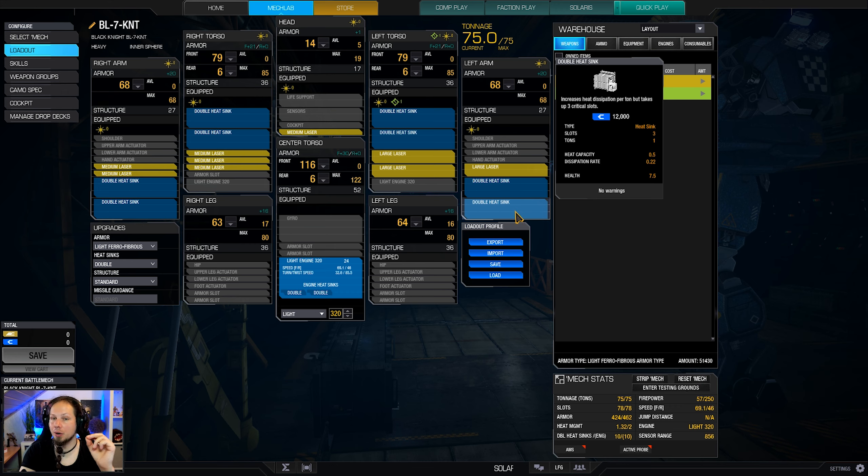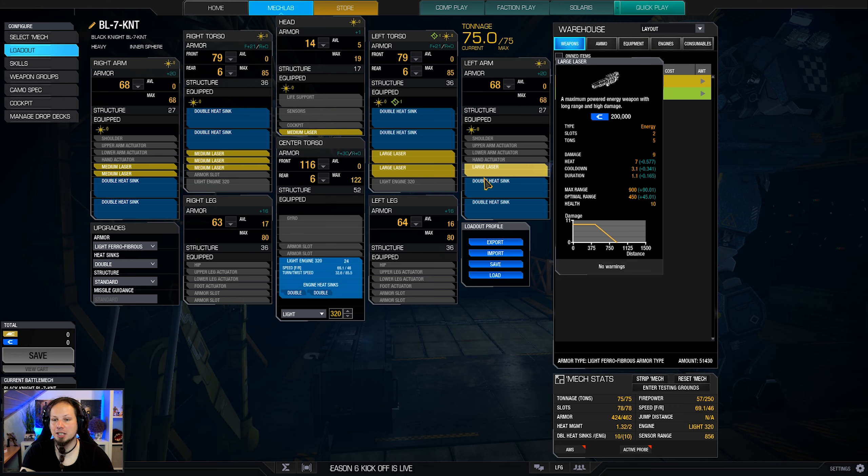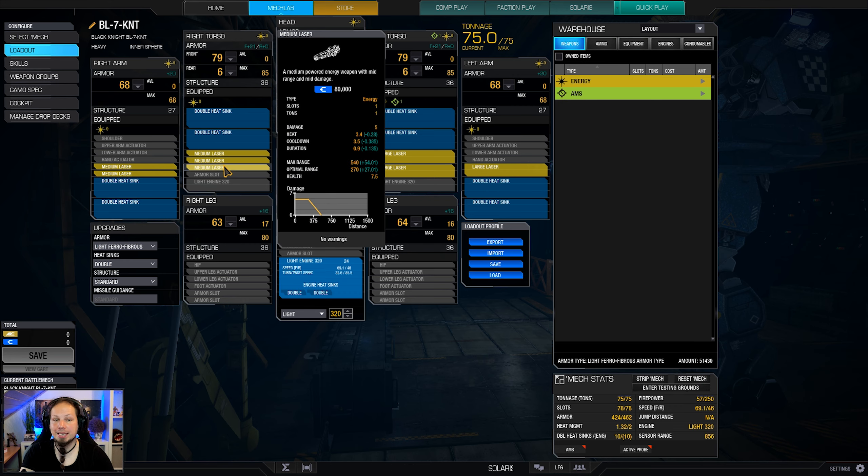Make sure that you engage early and that you use your heat early but take some breaks in between. We are running a light engine 320 and that is basically it — this is all about the damage. If you're getting into heat problems, continue shooting the medium lasers over the large lasers because the large lasers generate way more heat compared to the medium lasers. That's very important here. You have better DPS and you utilize your DPS better with the medium lasers. You get more damage for the heat.